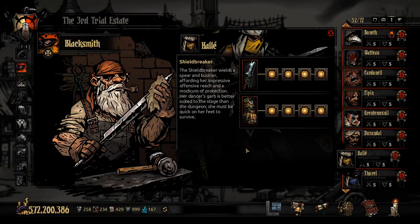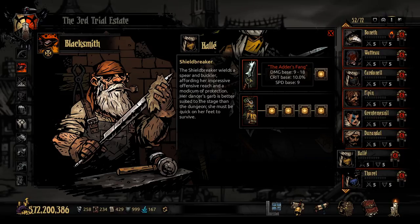It's interesting that they say her garb is better for the stage than the dungeon. Her HP and dodge aren't terrible but they're probably below average, which is kind of surprising given how good she is in everything else - this is probably the only thing that really balances her out. Her final weapon, the Adder's Fang, has a base damage of 9 to 18 which is very good, a crit base chance of 10%, and a speed of 9, meaning she'll probably be going near the start of most initiatives.